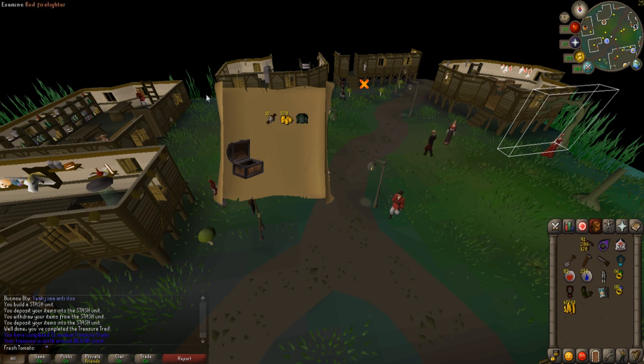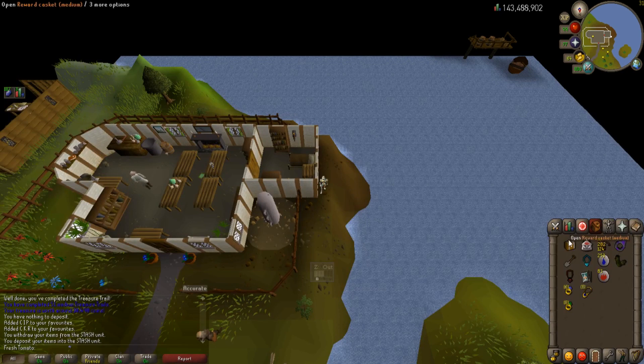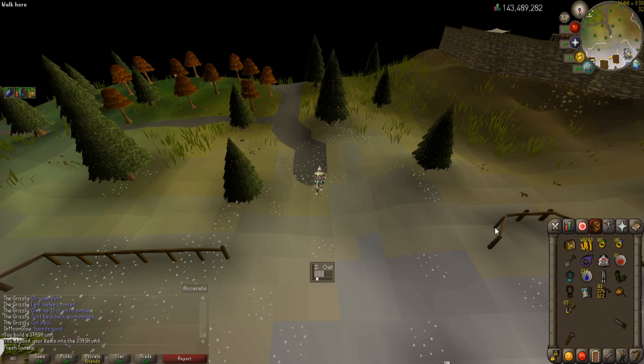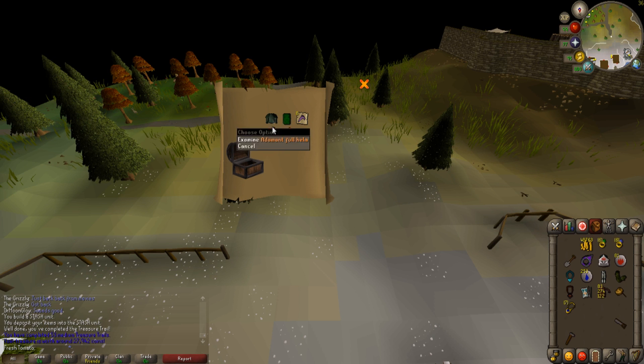Another clue scroll — going to get something horrible from it. Another clue scroll here. 38k, I'll take it. I think I have about 200 or so imps left, so hopefully another four to five clues. Another clue — another chance at ranger boots. Keep getting green, but not the green you're looking for — but 27k, we'll take it.